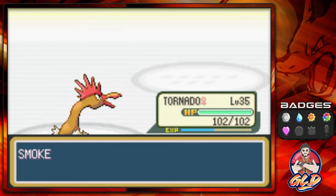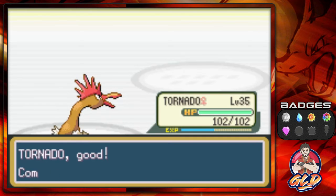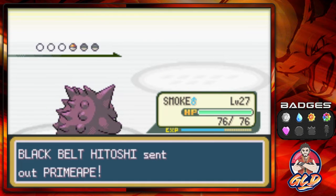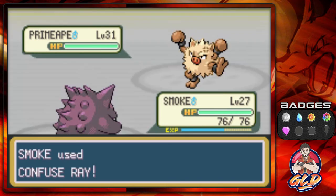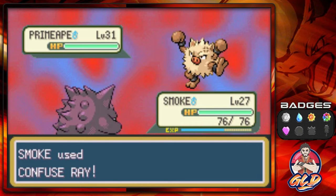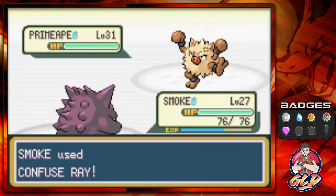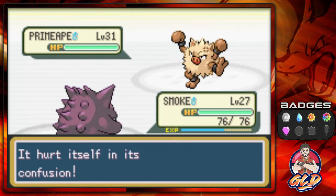Alrighty. More points for all of us, and here comes Primeape. Let's go ahead and use Smoke — I want to see what Smoke can do right here. Looking very Smokey. Let's go with a Confuse Ray. Using a Ghost-type Pokemon is so awesome, hardly use them. And here comes Confusion, and that will hurt it.